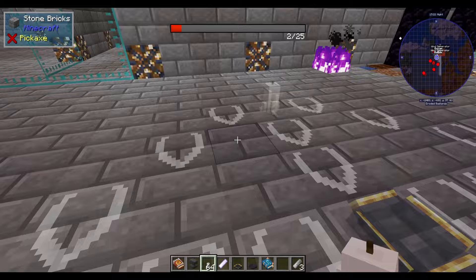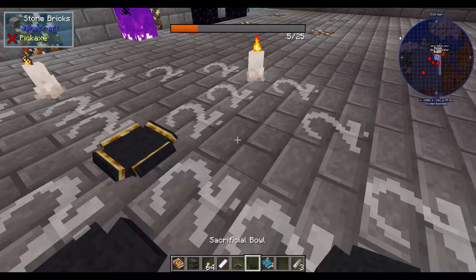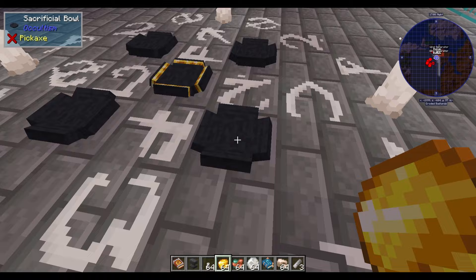Then you're going to grab your golden sacrificial bowl and your four other sacrificial bowls. Then you're going to get your chalk and go around getting all of these little markings on the ground. Once you're done, it'll have a green complete sign and you can get started with your ritual.